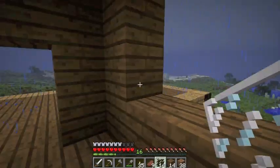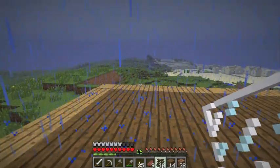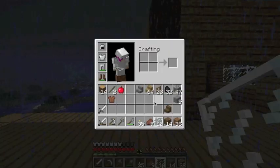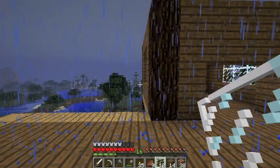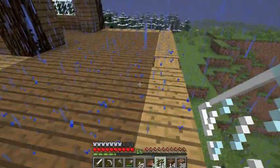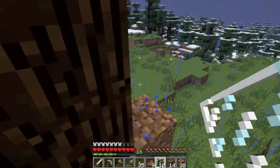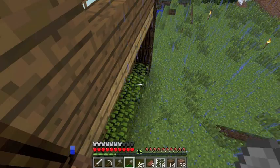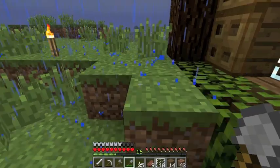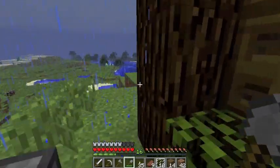And windows right there. So there we go. Do we have any more glass? No. So I'll have to go down and get some more glass — not the glass panes, but the actual glass blocks. And we'll take a look and say hi to our new housemates.